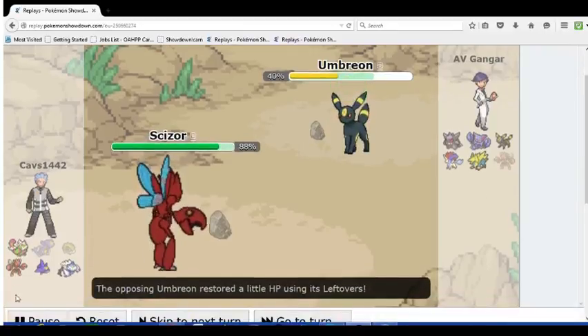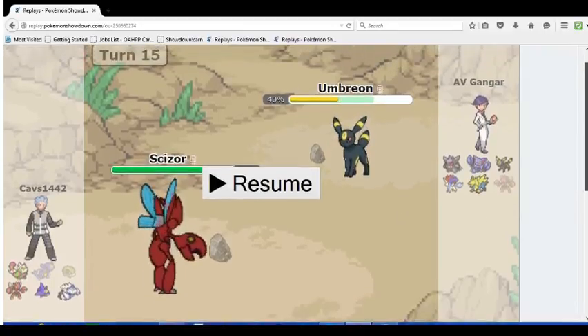He goes Scizor — give me a second to explain my thinking here. There are three Scizor sets in OU, pretty much only three sets: there's the very rare Defog set, which is actually my personal favorite Scizor set — Mega Defog, max HP, max Defense. No one runs that, but I think it's the best set, or at least the best Defogger in the tier. Other than that, there's Swords Dance Life Orb, Choice Band, or Swords Dance Mega.